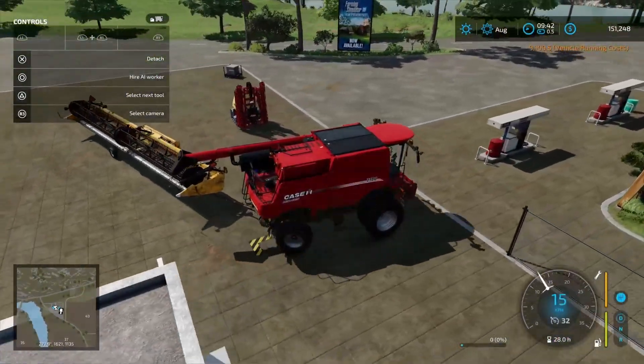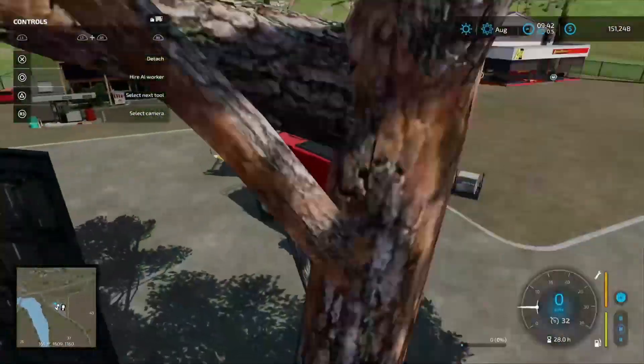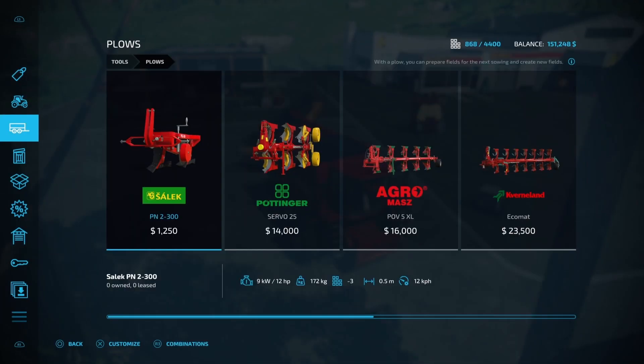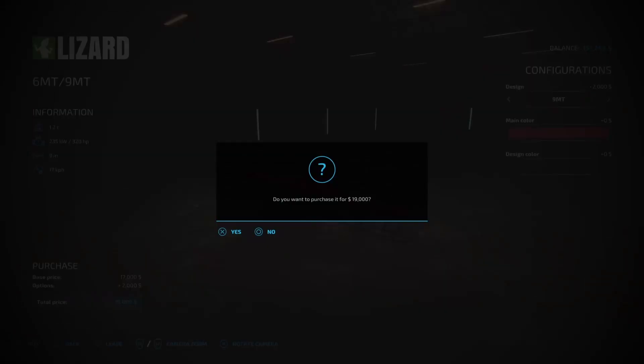I'll just park these off to the side momentarily and we'll go and grab this subsoiler. Let's jump into the store — the one we're getting is in the plow section, it's the Lizard nine metre subsoiler. We're going to keep it in OG red because that's just how we roll. We're going to buy that outright for $19,000.